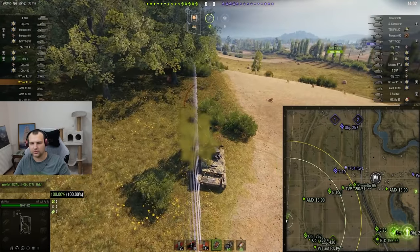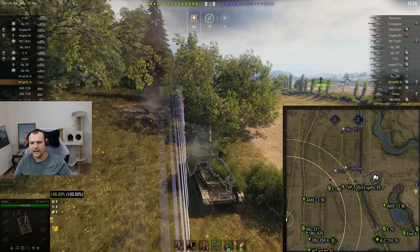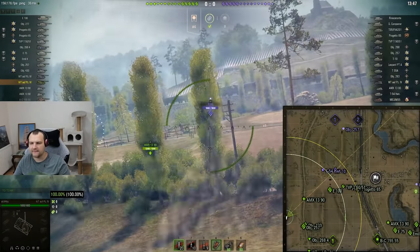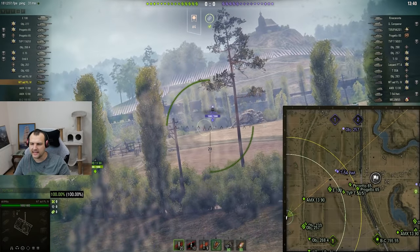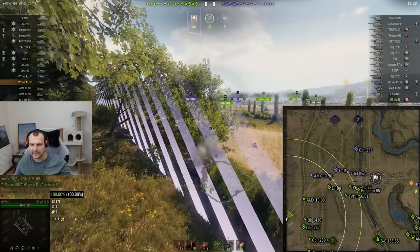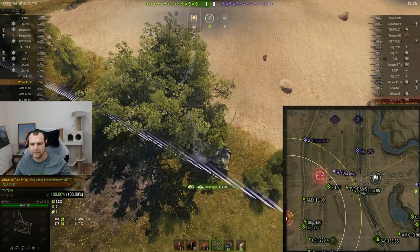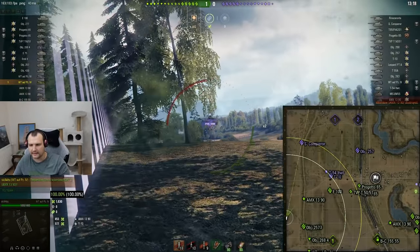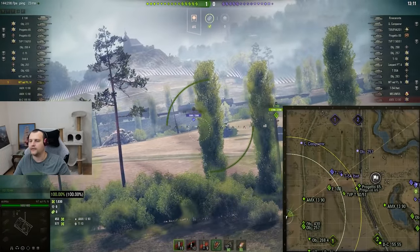Pay attention to what I'm doing — I'm trying to get the right angle, and kaboom, the tree is going down. That means we are going to have some extra protection and now we are sitting very well in the bush. To outspot us, enemies need to get very very close. People typically blind-fire the tiny bush, but now that the bush became much bigger, it's so much harder to blind-fire us.